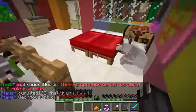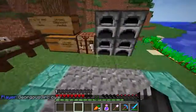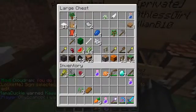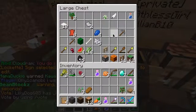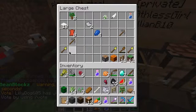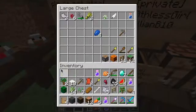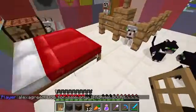I also want to get some bookshelves so I can upgrade my enchantment room. I'm getting all of this stuff. I also need to put another chest that is for decor, because I need a lot more chests. I'm just going to make some chests.